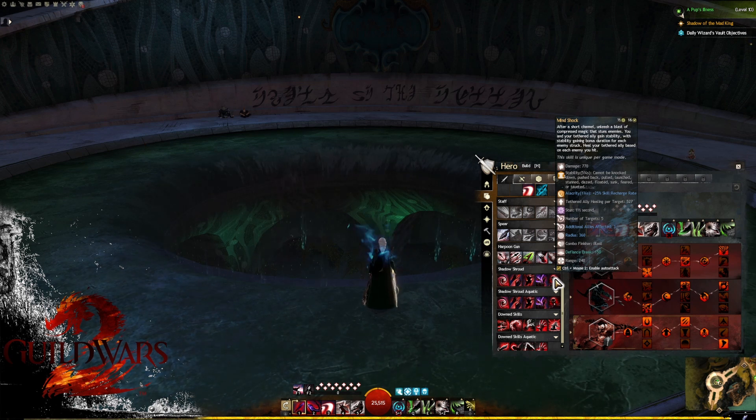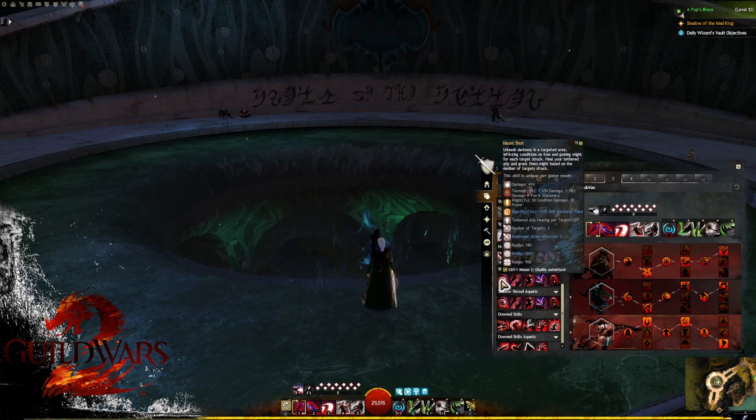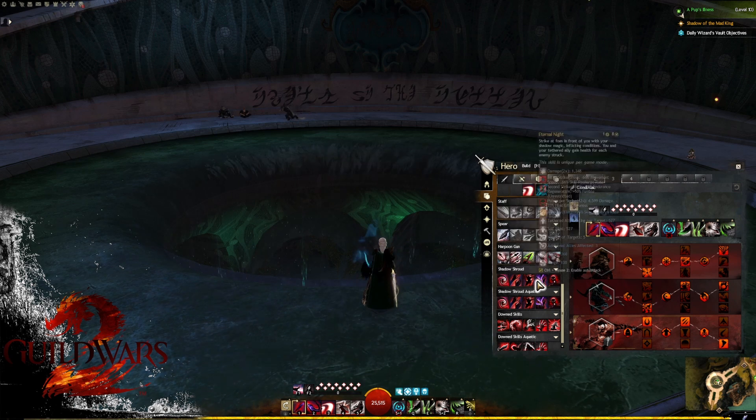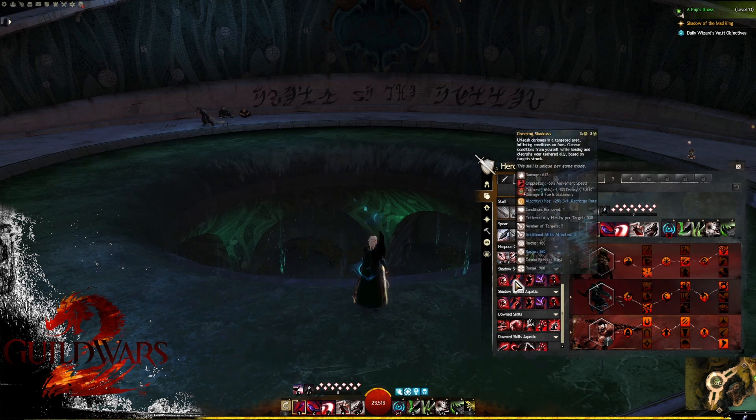Also note that Mind Shock is a slight defiance bar hit but also provides three stacks of stability — this can be quite clutch in fights where stability is needed, especially in fractals if your other support isn't providing enough stability in crucial moments. Your auto attack, Haunt Shot, is also a fairly decent hitting skill and the torment will be a lot of DPS.